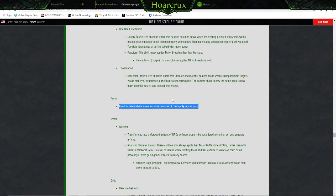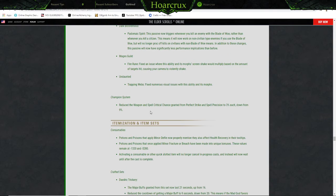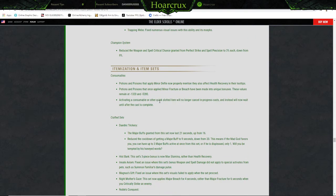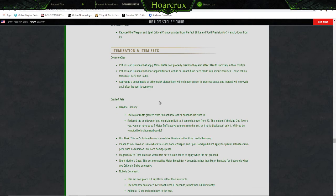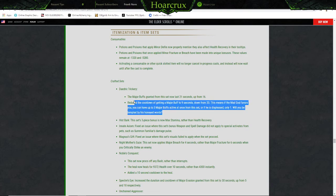Armor and pet fixes, guild stuff, fire room champion fixes, consumables, crafted sets. Mad God's Opus — debuffed my set again! The major buff granted from this set now lasts 21 seconds, up from 16. The cooldown to getting a major buff has been reduced to 9 seconds, down from 20. This means if the mad god favors you, you can have up to three major buffs active at once. You run this on DK, fellas.